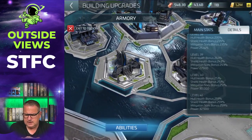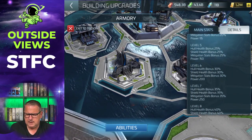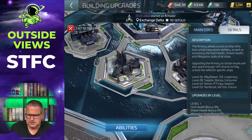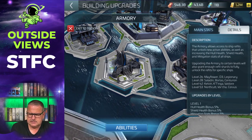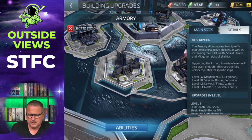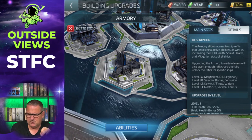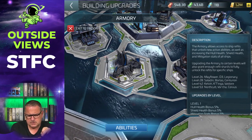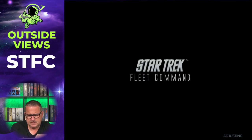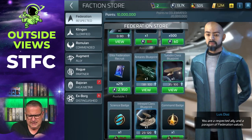If you look at the list again, the Gladius, the Borel, and the Intrepid are not included, just as the Enterprise, the Augur, and the D4 are not. I got the Gladius ability somewhere else — I think it was from an event.